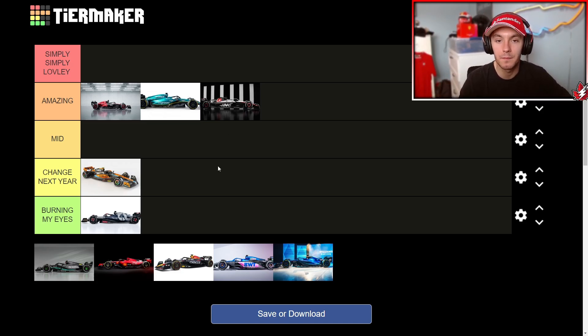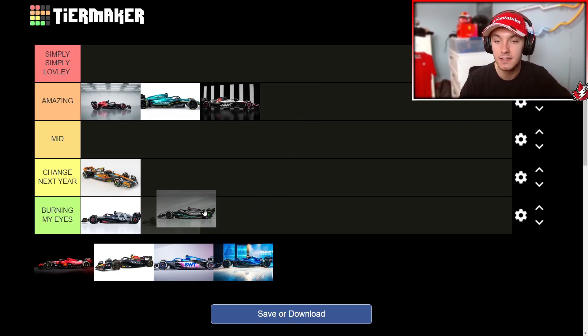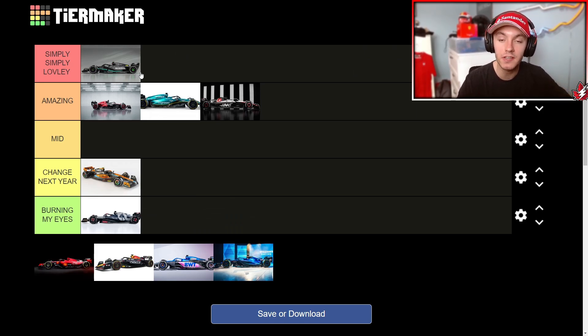Oh my goodness — the Mercedes. I don't even know what to say about this car. I'm literally at a loss for words. The Mercedes, automatically, I think it is the best livery. I'm a completely biased Mercedes hater, but this livery is glorious. If they went to gray — like they did last year — it probably would have been in 'Burning My Eyes.' But this year, simply simply lovely. I love the black, and I know it's for weight saving, but I feel like the black Mercedes is more iconic now than the silver Mercedes, considering we haven't seen it in a couple years. This car just looks like a car that will fight for the world championship. One of the best liveries I've seen probably in my lifetime — it's just a black car with a fluoro green neon stripe, but the way they do it looks amazing.